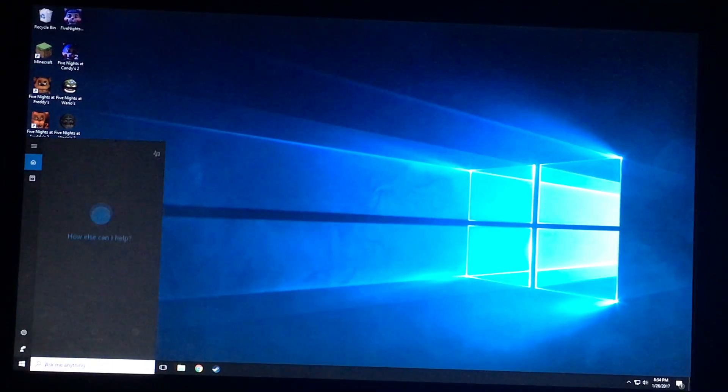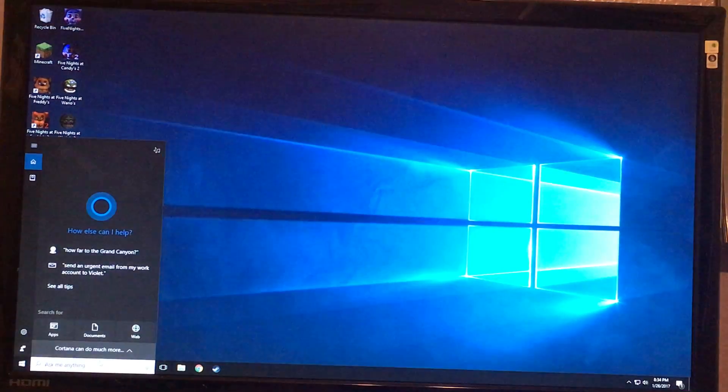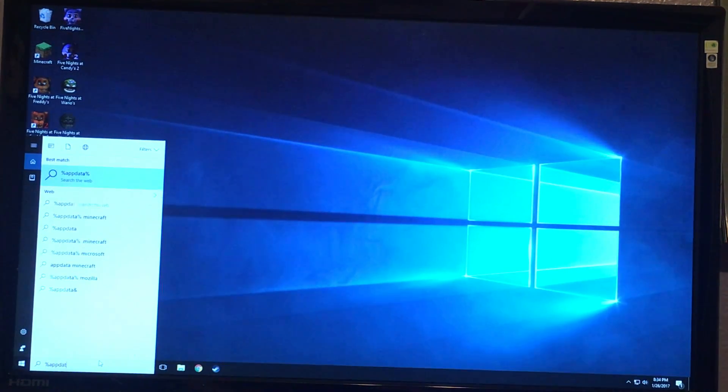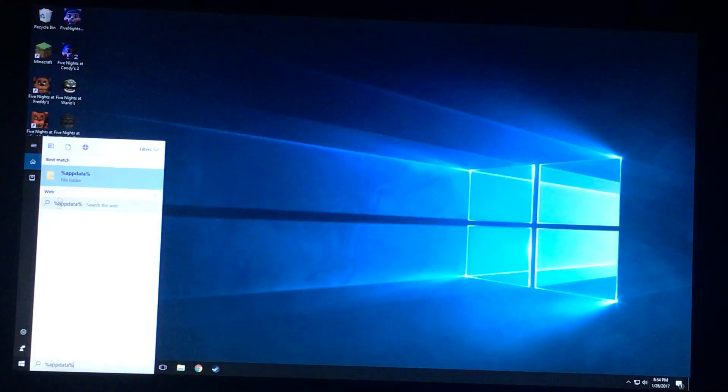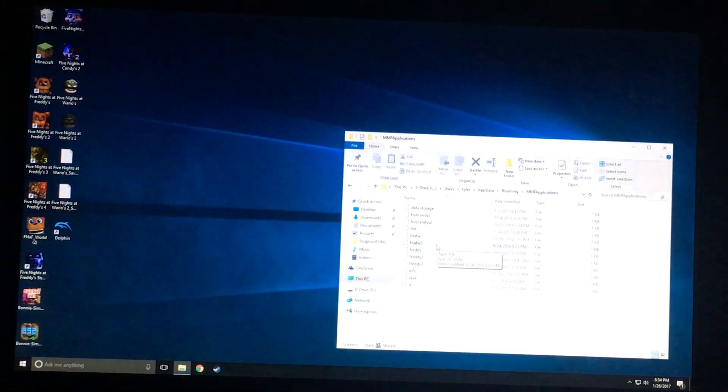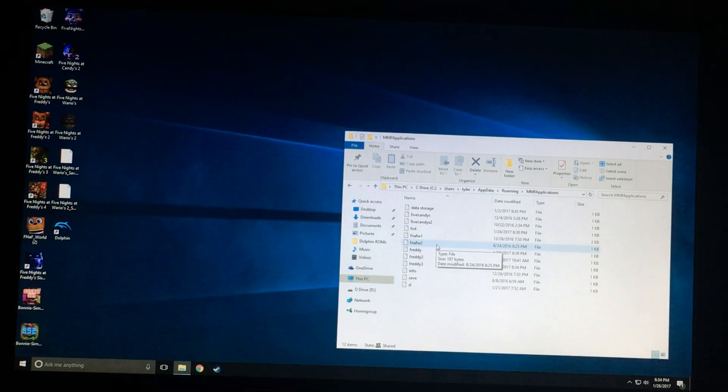Here's what you're going to want to do. I'm going to need to turn on the light because I'm not great with the keyboard. You're going to want to type in %appdata%. Then you're going to want to go to MMF Applications — this is so that way you can access the save file.